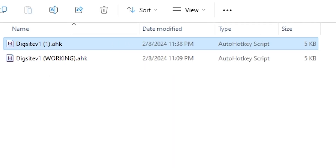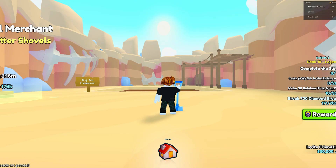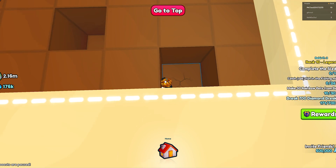Now you can open it up, click yes again, and then go back into the dig site. Once you re-enter the dig site, make sure to not click any buttons, and then click F1. This will then make your character go into a specific path, and as long as there's nothing blocking it, it'll go where it needs to go.